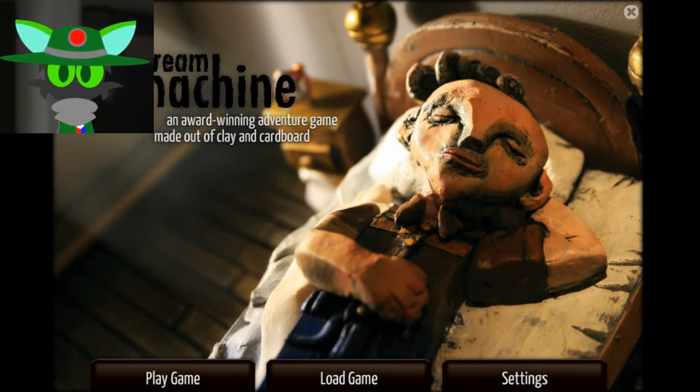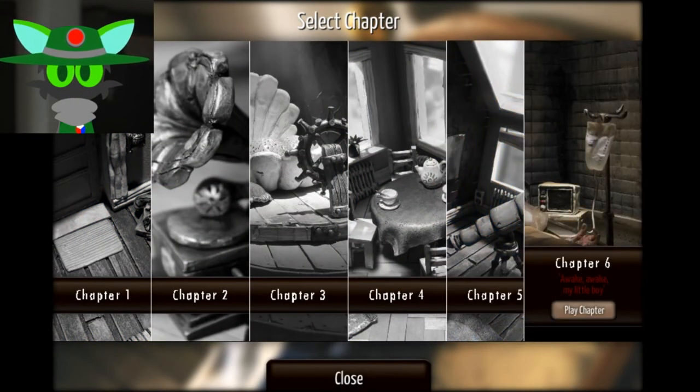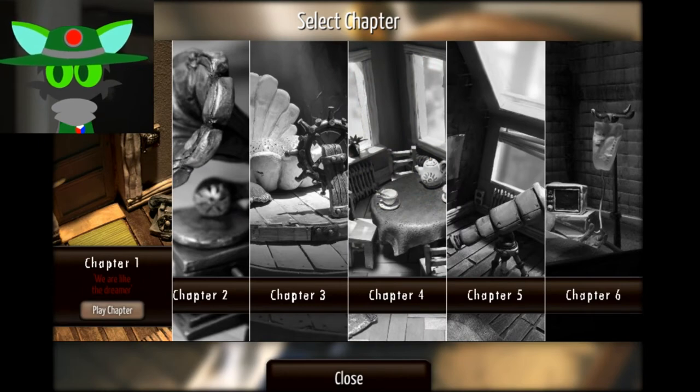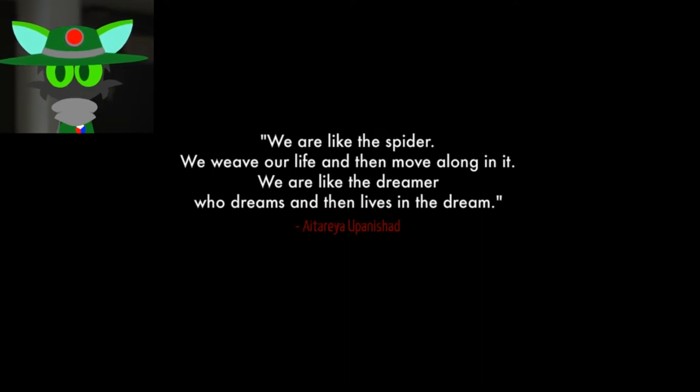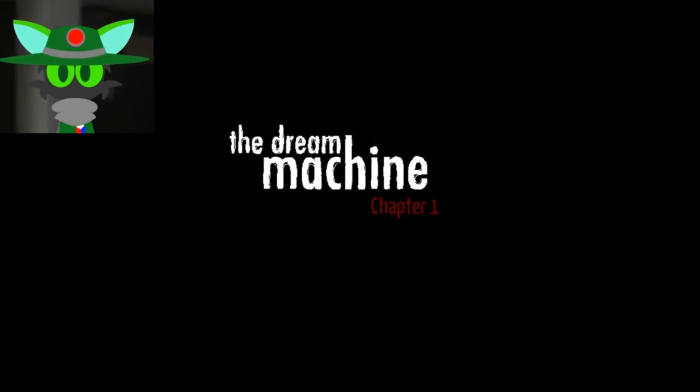So here it is — The Dream Machine. Let's just get started already. As you can see there are already six chapters, but from what I remember before it was only until chapter four. Let's hit chapter one. The intro reads: 'We are like the spider, we weave our life and then move along in it. We are like the dreamer, we dream it and then live in the dream.' I really like the game's soundtrack as well — it's so eerie, yet fascinating.